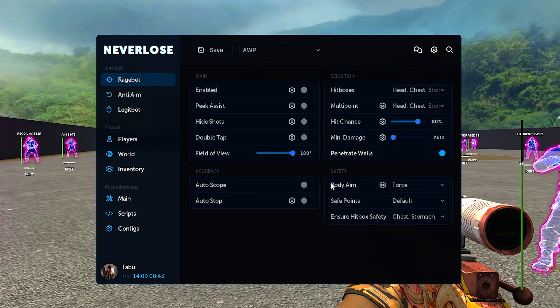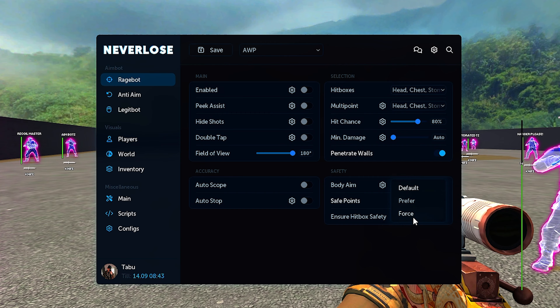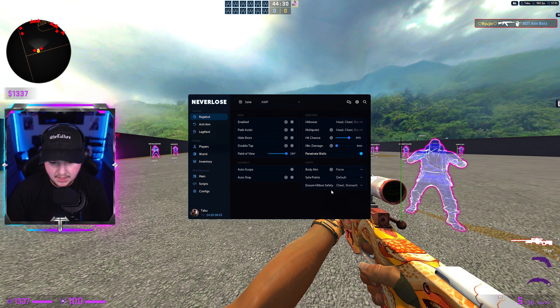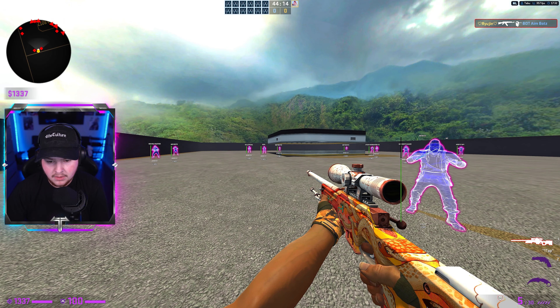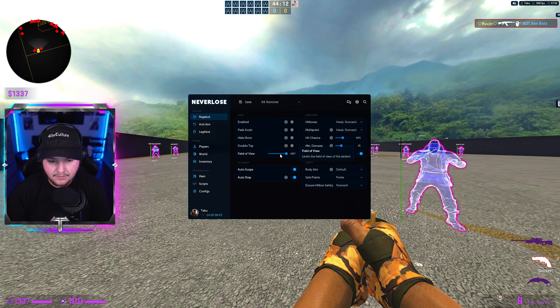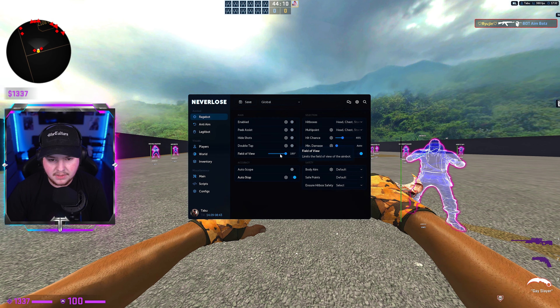We have delay shot and penetrate walls. We have our safeties here: forced body aim, prefer, or default. You can also change that for the disabler and the force on peak — safe points can be set to default, preferred, or force. We have ensure hitbox safety, with chest and stomach as our safe points. That's pretty much it for the main rage bot weapon view. Some of these settings may change based on gun, but I believe settings are saved per weapon. For knife it just sticks to global.